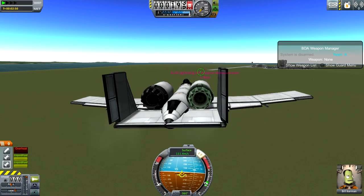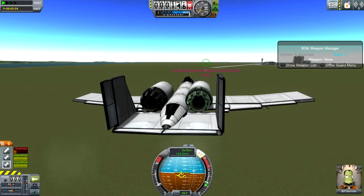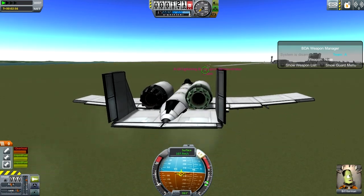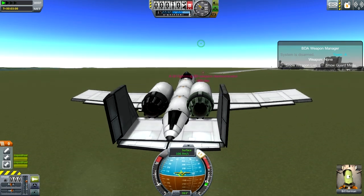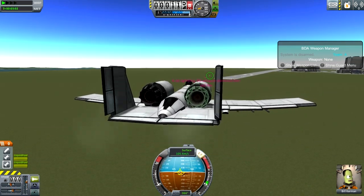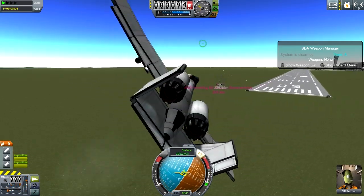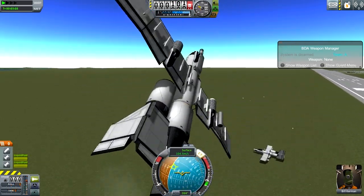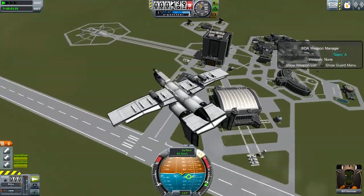We don't have a cockpit view, so I can't aim from in the cockpit. But that's okay. Come on. There we go. Shot it a bit more. So yes, the A-10 now has weaponry, and so does the Skyhawk.